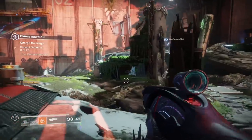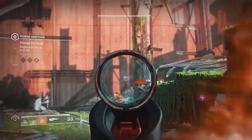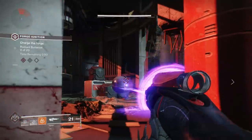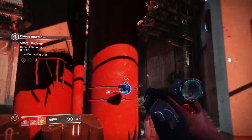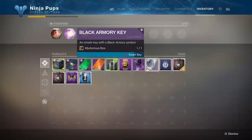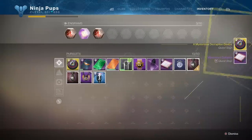Once completed, head to Niobe Labs and shoot two more final drones to get maximum temper. The first drone is near the edge of the house with the vines all over it, and the second drone can be found behind the red pipes. Entering this final key into its lock will reveal a mysterious decryption device within the box.